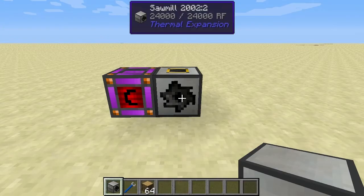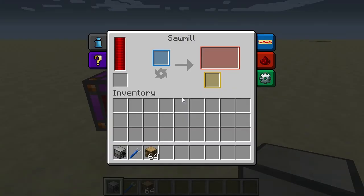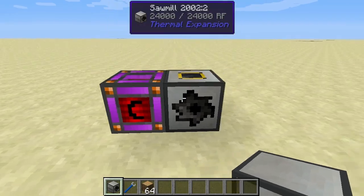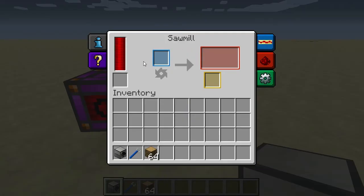Let's have a look at the sawmill itself. I've got one set up right here, currently being powered with a creative energy cell. The sawmill has a fairly extensive and complex user interface. Over here on the left we have the amount of power currently being stored in the sawmill, which it needs to run. There's also a slot to input a battery, though it's easier to just connect it to a conduit.